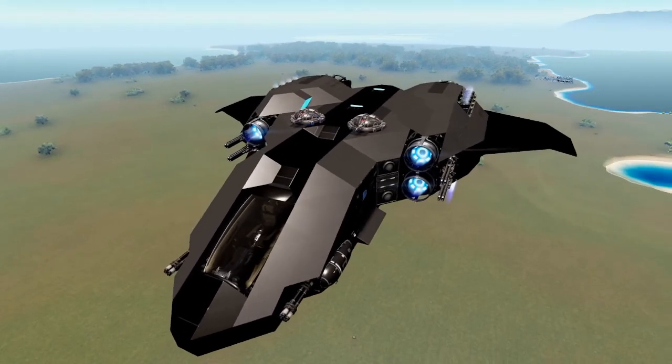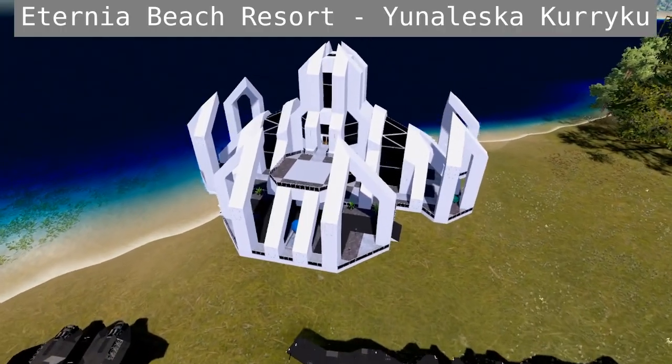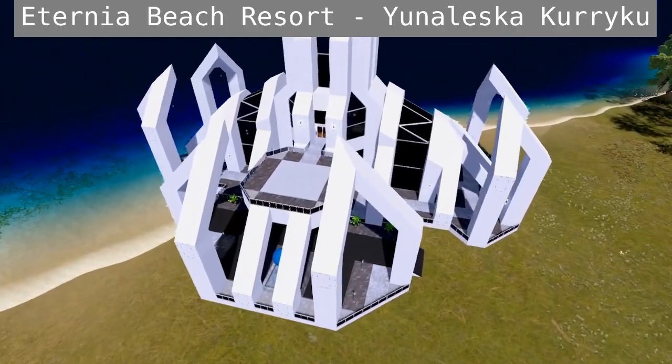Pretty cool build. Pick it up if you like this one. The second build is a Ternia Beach Resort by Yunaleska Keohoku.